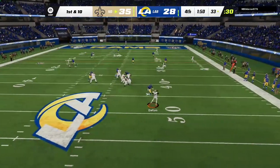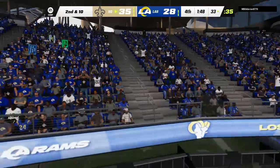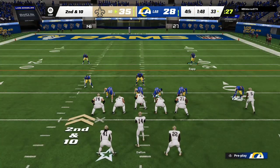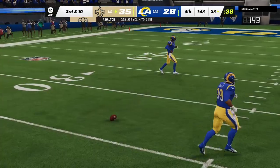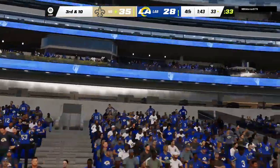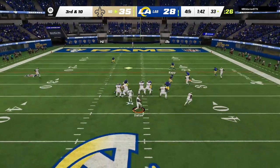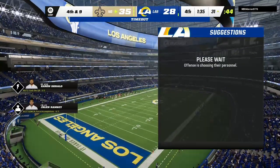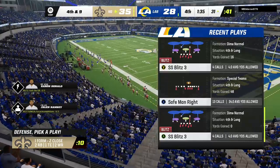Dalton wants to throw — incomplete, couldn't connect. The secondary play on both sides hasn't been a glowing exhibition, but a nice job to prevent a long completion. It has been quarterback and receiver dominated. Being chased out left, the ball is hit — incomplete. Incompletions on first and second down bring up third and ten. Dalton dancing to his left, looking left side — that's caught by Landry to the 31, but well short of the first down marker. The Rams signal for their second timeout as they'll talk over what to do next.